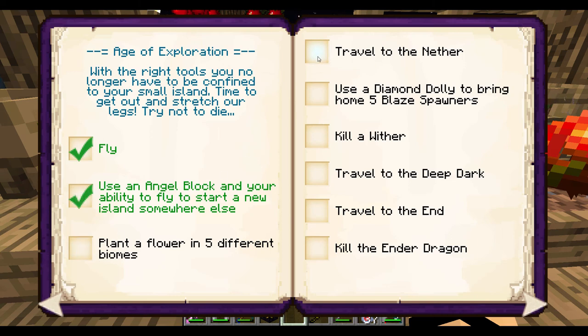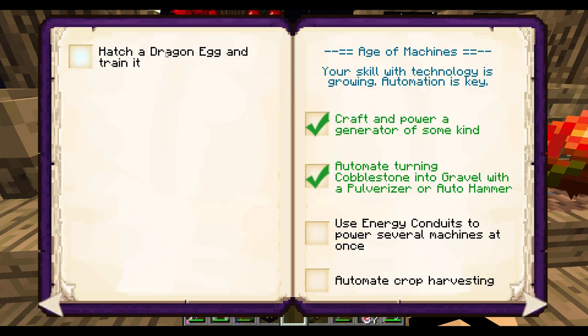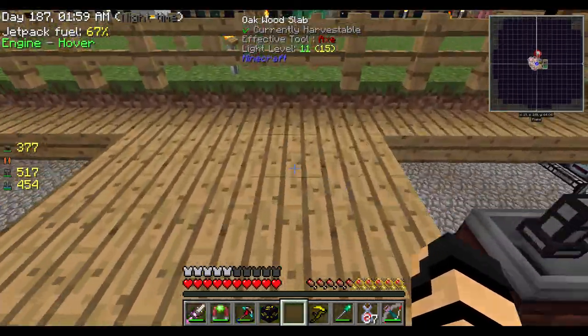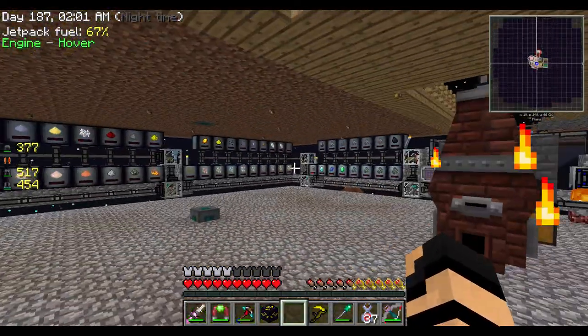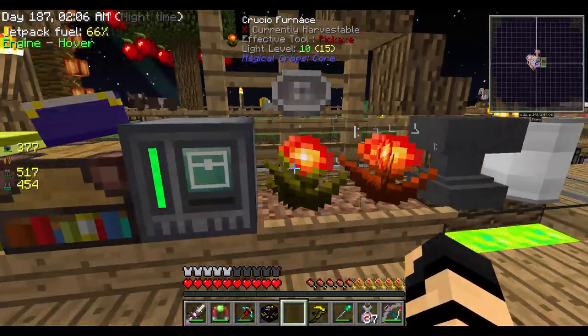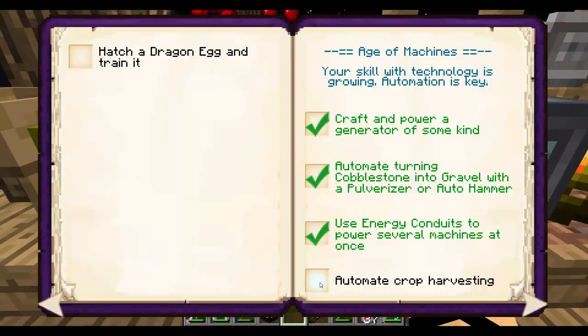Travel to the nether, use a diamond dolly to bring home five blaze spawners, kill a wither, travel to the deep dark, travel to the end, kill the ender dragon — okay, maybe we're getting ahead of ourselves. Hatch a dragon. Use energy conduits to power several machines at once — I think that is completed. Yes, completed for sure. Automate crop harvesting — not yet, I know. You're all going to kill me at some point. Link an ender pouch to another chest — not yet. Craft a chunk loader — not yet.